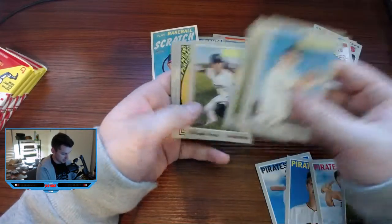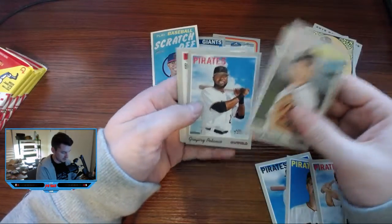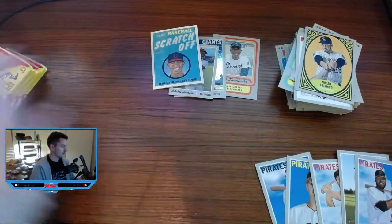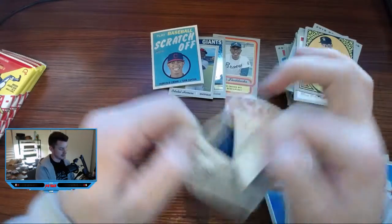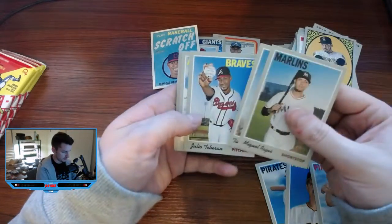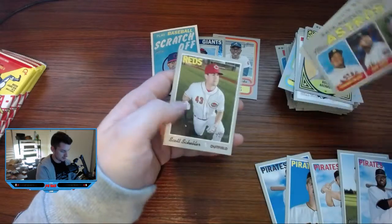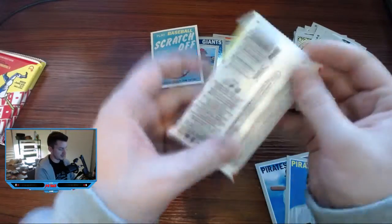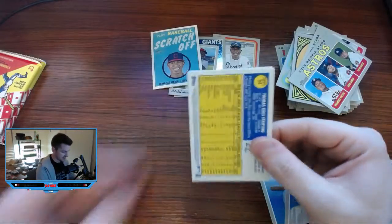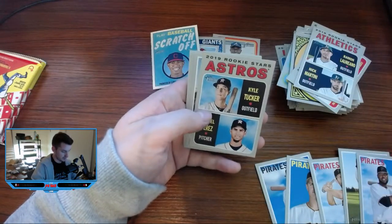Maybe a bilingual back or something of that nature. Arenado, Rockies New Age Performers — pretty cool. Blanco for the Pirates. Beckham — pulled one of his autographs the other night. I feel like I missed something given all the base that was there. I'll have to go back and see, and I'll leave a note in the comments if I find anything rare — a variant on the back or something like that.